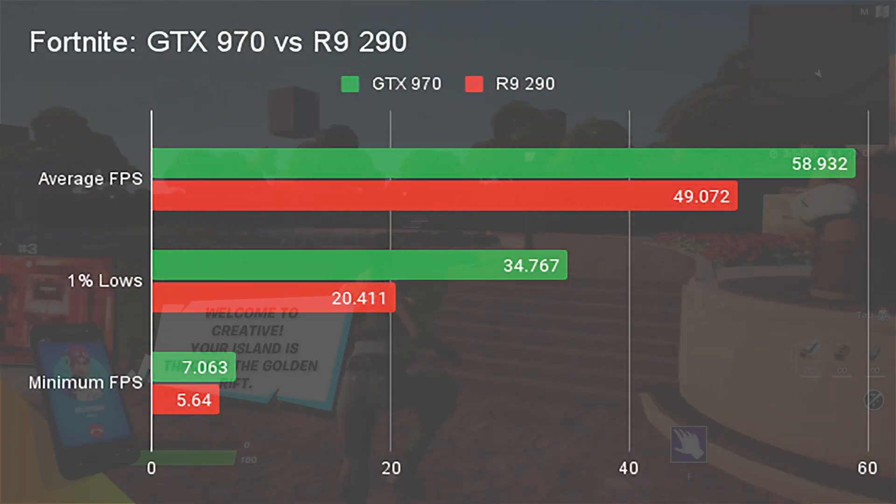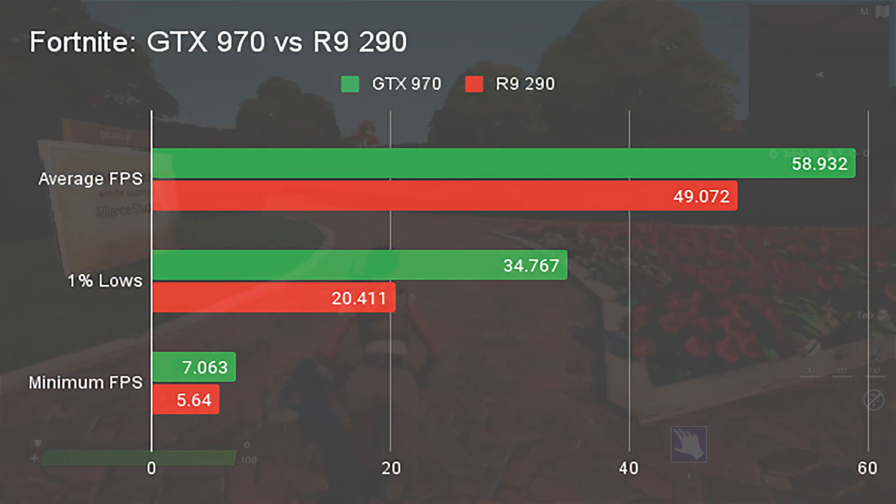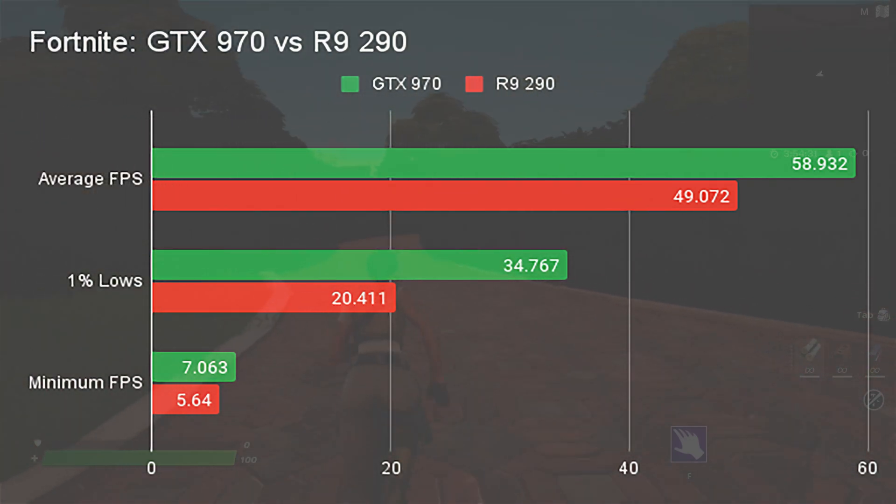The GTX 970 then goes on to lead the R9 290 in Fortnite, with an average FPS of 58.9 to the R9 290's 49. In 1% lows, the GTX 970 pulls an even bigger lead, with 34.7 to 20.4fps. In minimum FPS, the R9 290 closes the gap, but still trails at 5.6 to 7fps for the GTX 970.